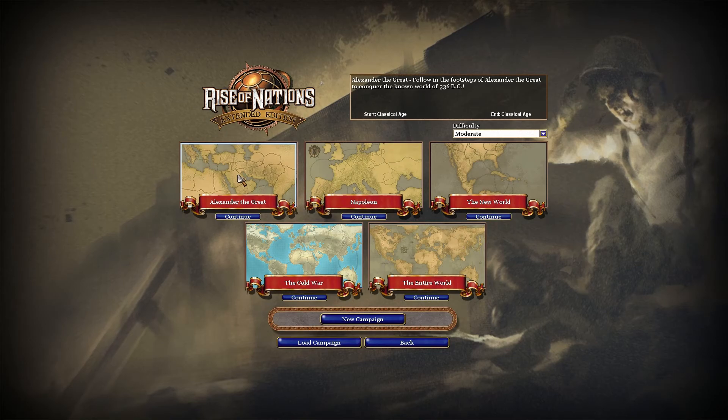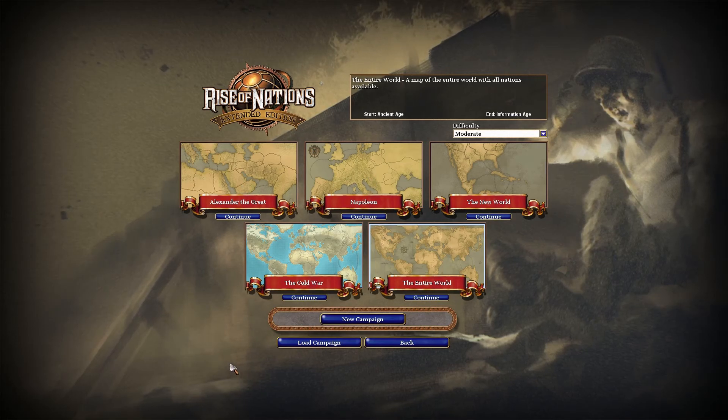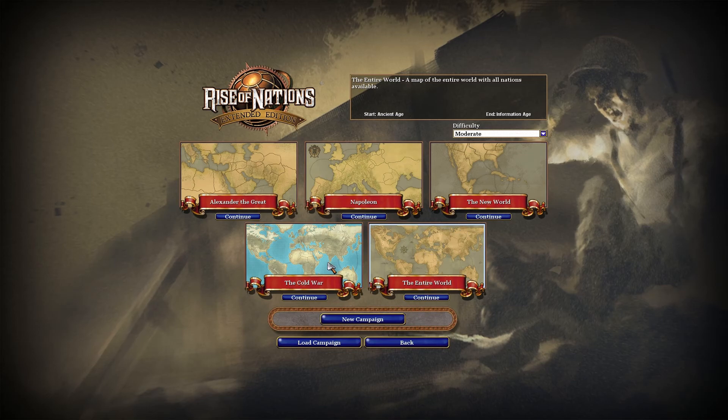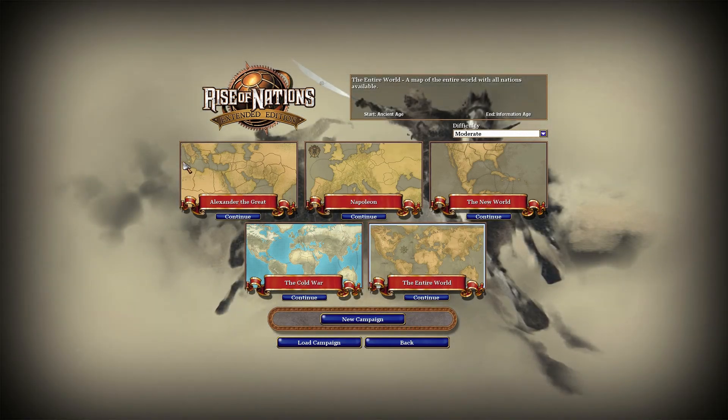There are five campaigns here. I've only ever played the Entire World, so that's what we're going to be doing today. But there's also Cold War Scenario, Alexander the Great, Napoleon, and The New World. For the Cold War, you can play as either the United States or the USSR. Napoleon, I'm pretty sure you have to play as Napoleon, and Alexander the Great, you have to play as Alexander the Great.